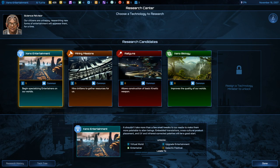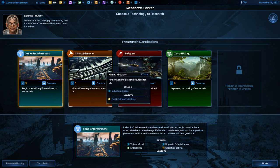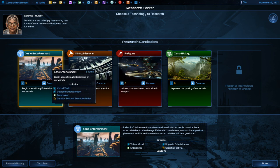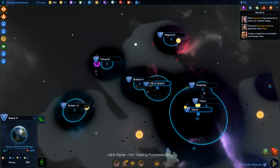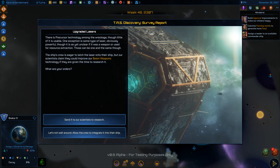Looking at various options: experience points, influence growth for 50 turns, quantum computing, mining missions, Xeno Entertainment to increase approval rating, and upgraded lasers.